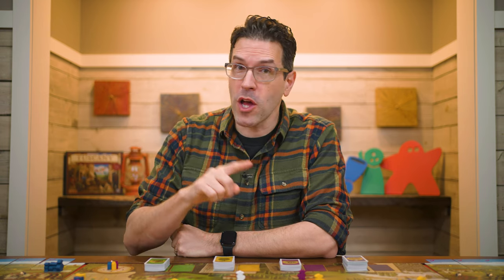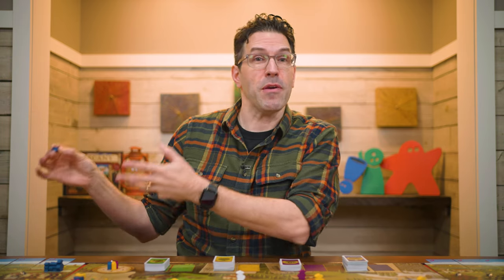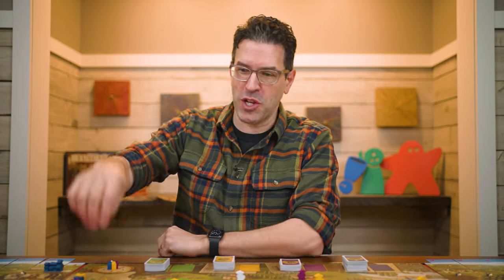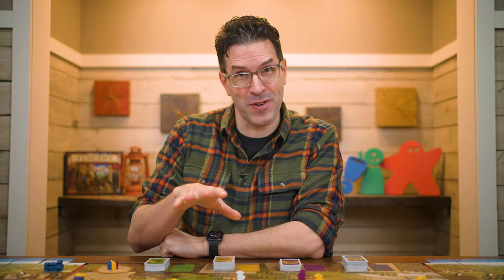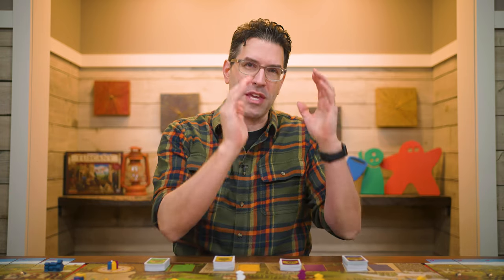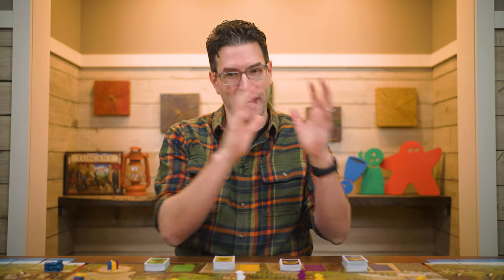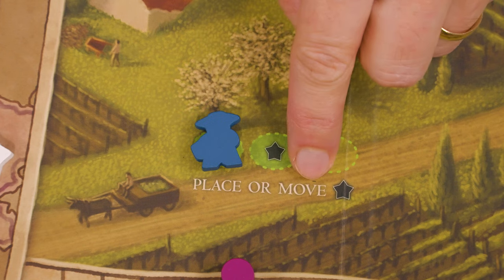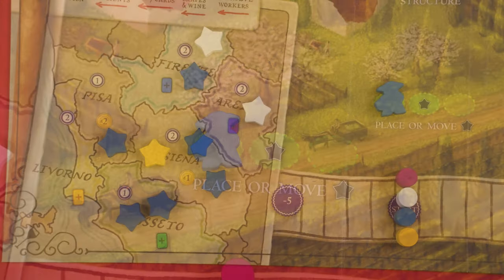Once you place influence on the board, you won't get it back. As long as you have influence stars in your personal supply, when you take the place or move influence action, you can only place new stars onto the map. In other words, as long as you have stars in your personal supply, you can only use the place part of the place or move action. Only once all your influence stars are on the map can you use the move portion of this action.